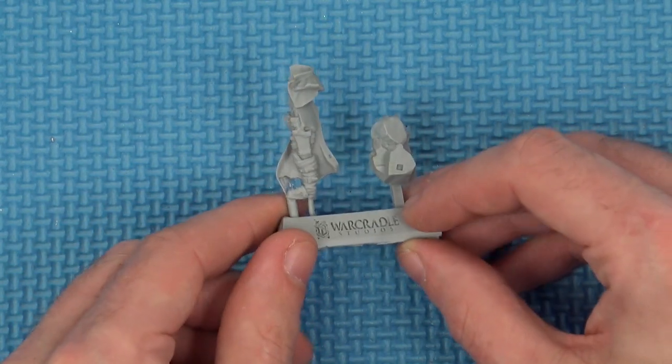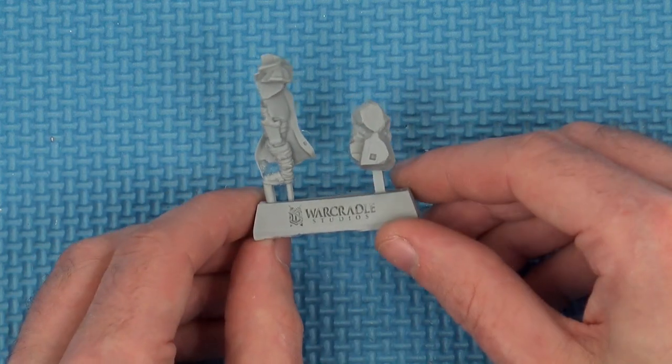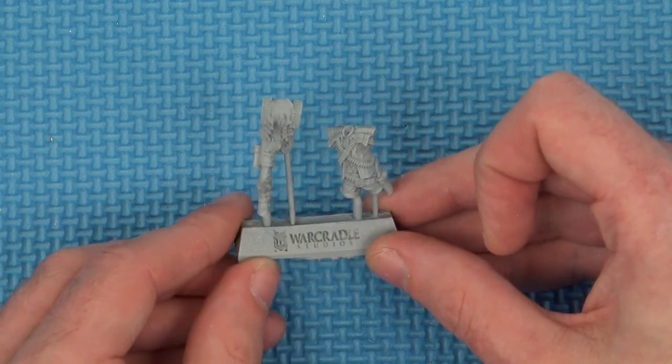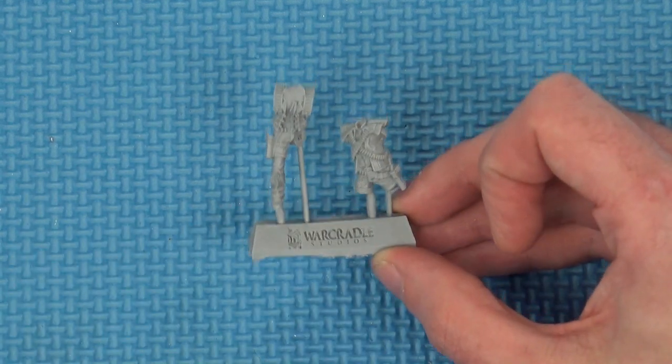I'll pull up his card. Nice, crispy detail on these, which I always like about the Wild West Exodus stuff. His other components are probably in that baggie with everybody else - we've got a choice of multiple limbs. All the arms and legs are together for all three of the male miniatures. I love the bandoliers and just how ornate some of this is - one step away from mariachis.